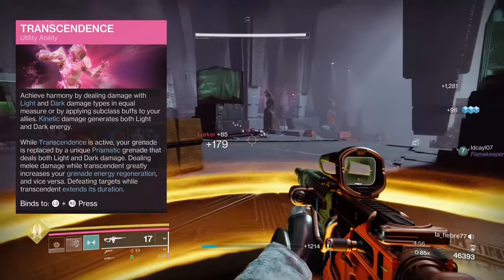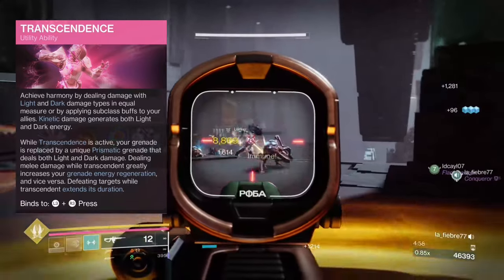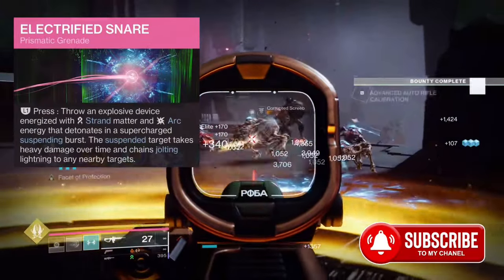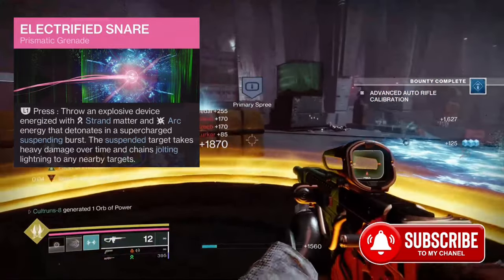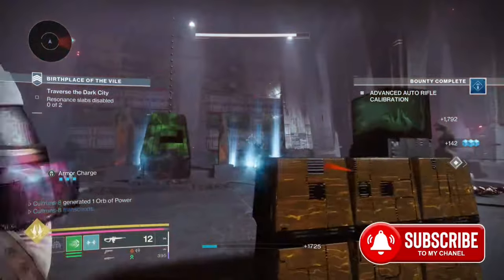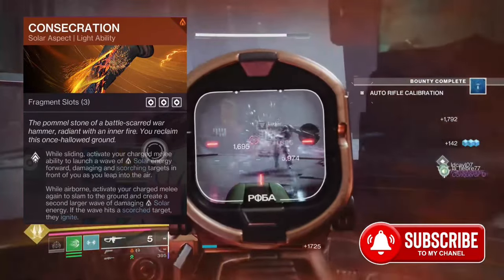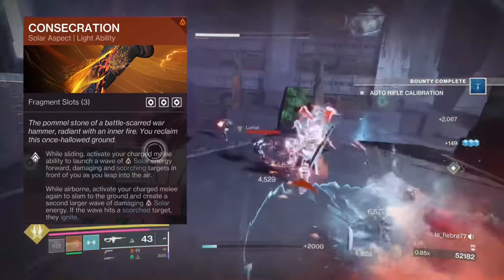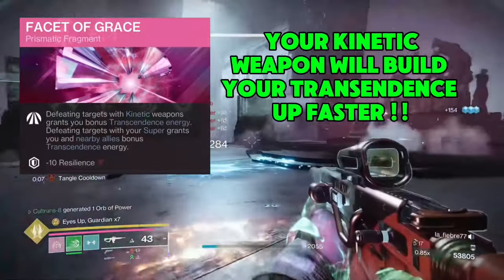So with Transcendence, we're going to be ripping into Transcendence super quick. Because using one of the Fragments that we have, we're going to be bringing Transcendence back even quicker. Plus with the Electrified Snare, you're going to be tying up champions and jolting champions. So Consecration — no real explanation here, other than a blam.